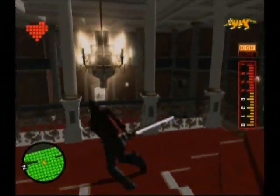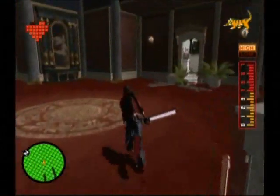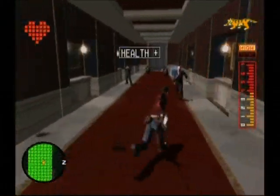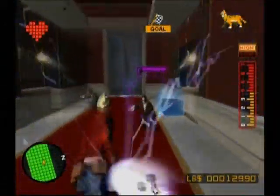After you kill all the enemies the doors will open — or rather the ropes will come undone, so now you can pass through here. That one was only a slice, so get a health pickup and kill all these guys. And they get the Strawberry on the Shortcake again.